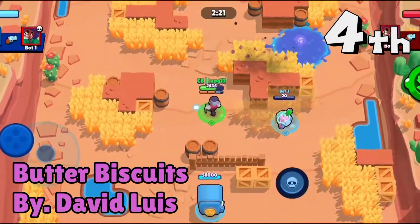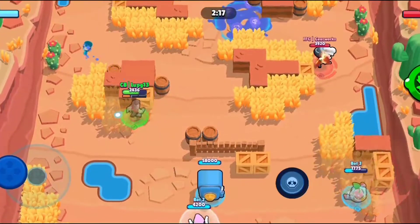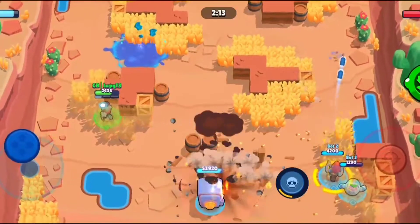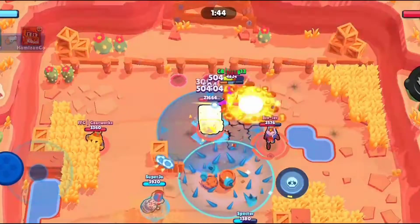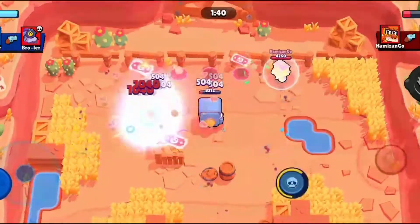In 4th place we have Butter Biscuits by David Lewis. This is a fairly defensive heist map with the walls in front of the safe, and mid being decently bushy with plenty of solid horizontal cover to hold positioning. Despite this defensive nature, pushing up the map is a breeze because of its wide lanes.